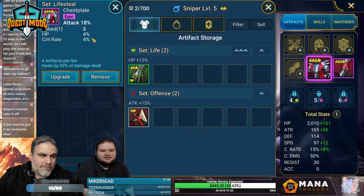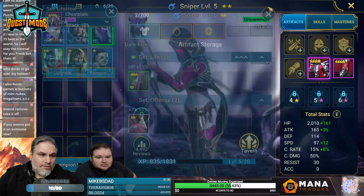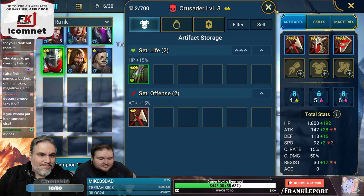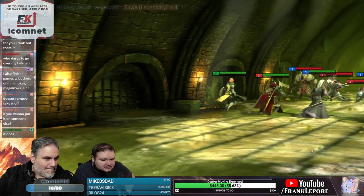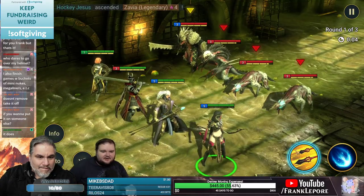Might as well give her that weapon, right? These are lifesteal — because for every two of the same set you get a bonus. But can't you just equip something better when you get it? You have to pay for that — if it's 10k it's not worth it. I don't want to risk it.